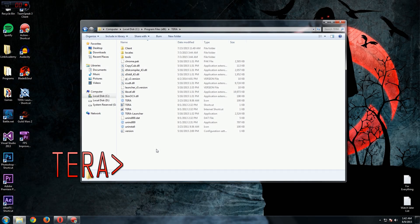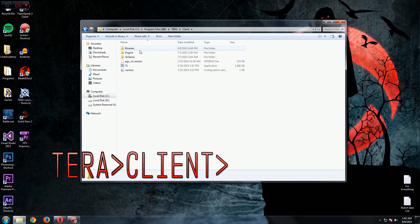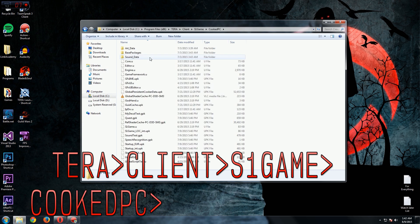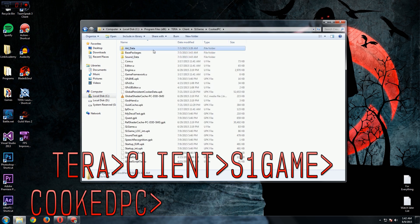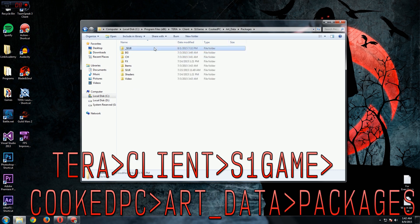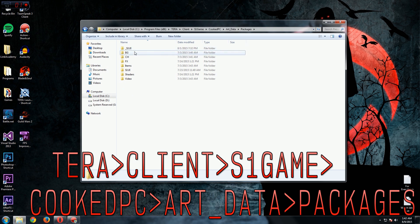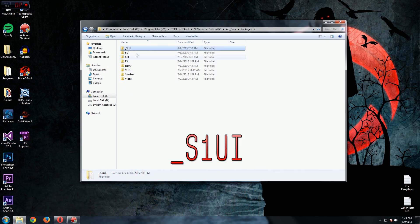After you download the file and extract it, go into the folder where your Terra is installed, then navigate to Client > S1Game > CookedPC, select R2Data, and then Packages. Here you'll need to create a folder called _s1ui, and then just place the downloaded file into that folder.